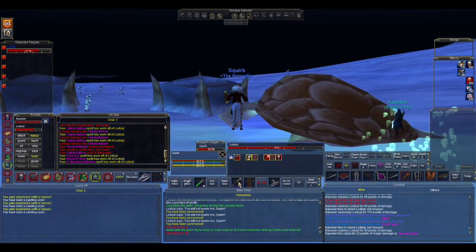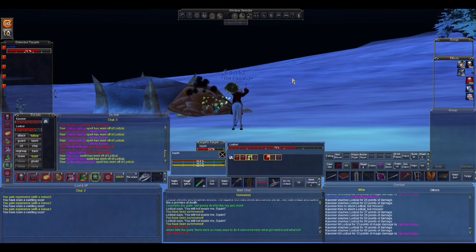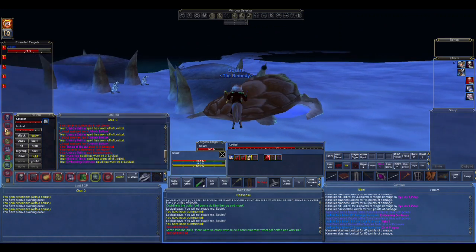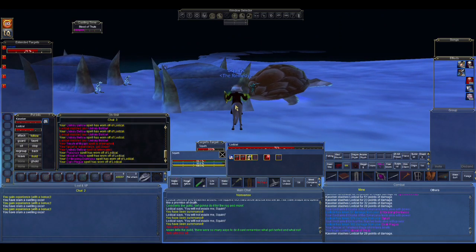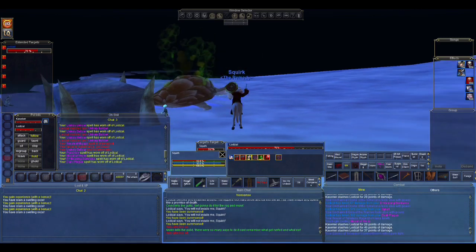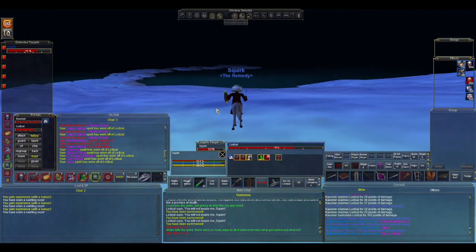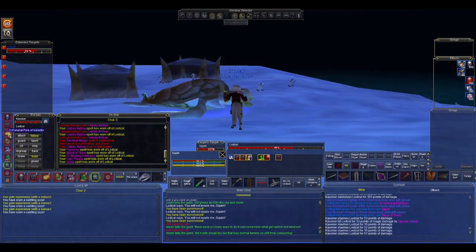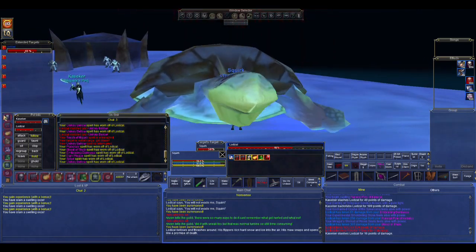My snare just wore off, so that's urgent to reapply — there we go. The Will Sapper is one of the only ways a Necro can slow a non-undead mob through a proc. It is an excruciatingly long camp in Dragon Necropolis, but it is worth every moment you spend camping it.